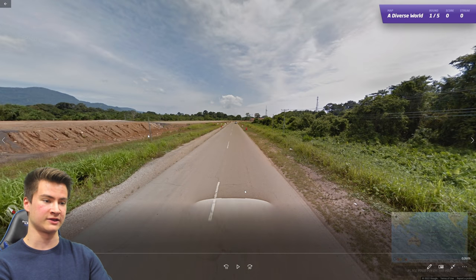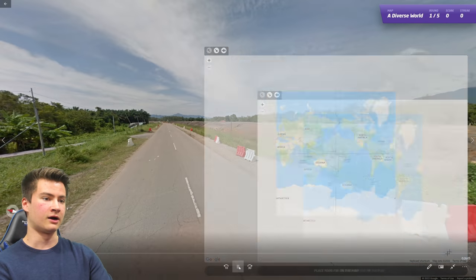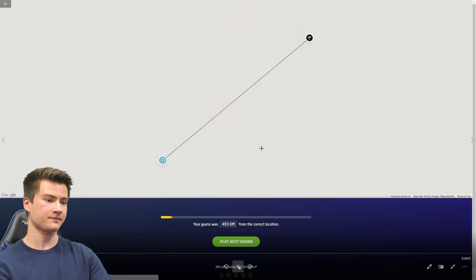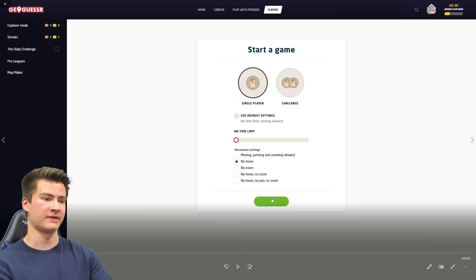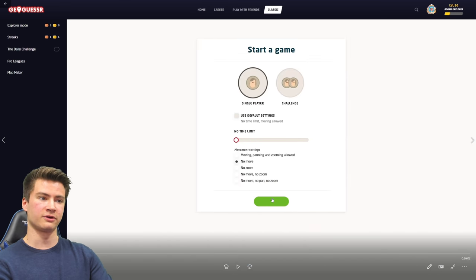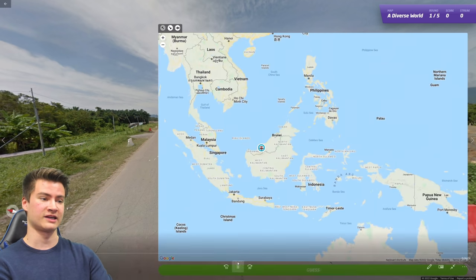The first round has a white Google car in a mountainous location — the vibe is characteristic of Malaysia. White Google cars are pretty common there, and it felt more like Borneo specifically. You get more isolated mountains in Borneo. The peninsula is mountainous too, but this had more of a Borneo vibe. A lot of rounds like this are purely based on instinct most of the time.